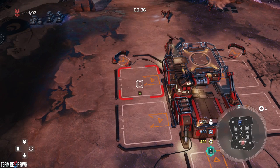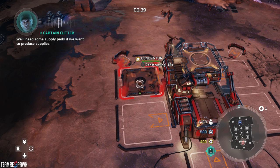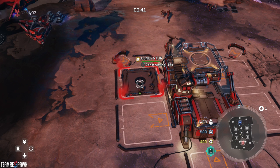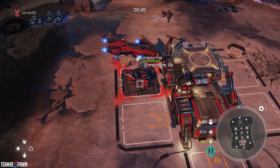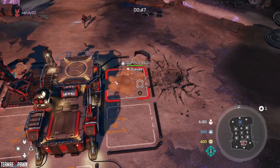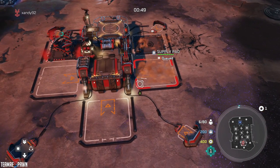So this is what I do first — and this works for Covenant too, they have the same buildings more or less. I build a generator first, and then I queue up two supply pads.